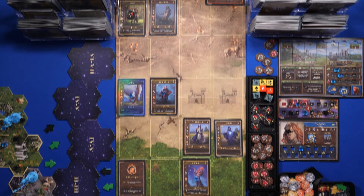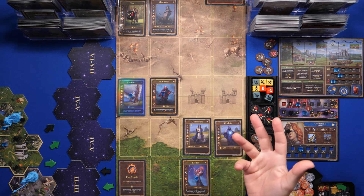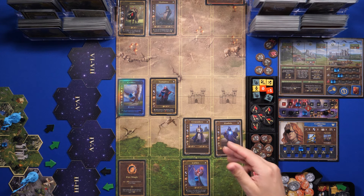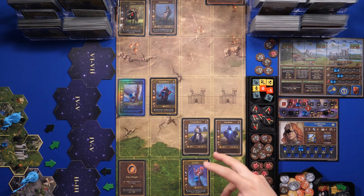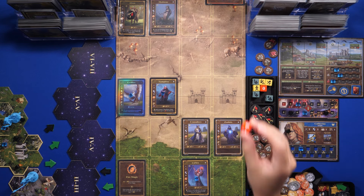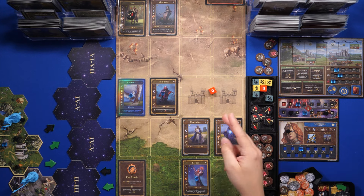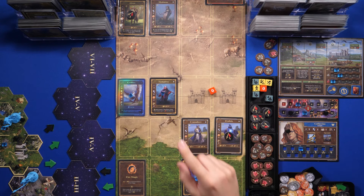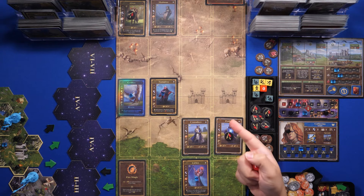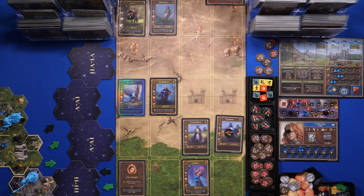Now the Elves activate. Enemy ranged units prioritize opposing units of their same tier, then lower, then higher. There's no lower or same tier, so they attack one of my ranged units. I choose the Zealots in case of ties. The Elves aren't attacking back row so no penalty — they just roll one. They roll zero — minus one armor: one damage on the Zealots. Their ability triggers on zero or minus one: attacks the target again. Rolling again — another zero: Zealots take one more damage. That was the Elves' activation.